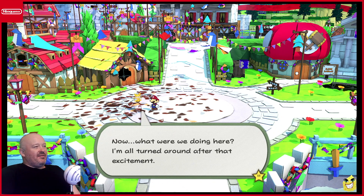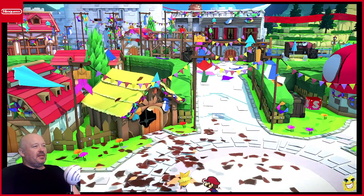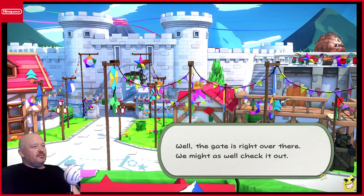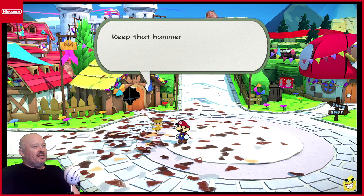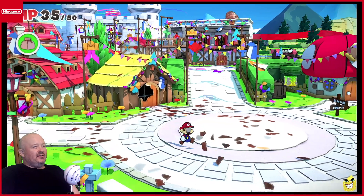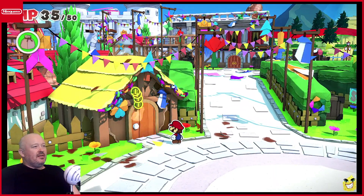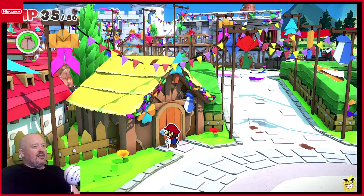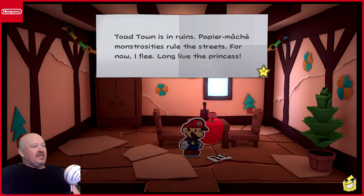Now, what are we doing here? It's all turned around after that excitement. Oh right, we were looking for the place where Peach's Castle used to be. Well, the gate is right over there. We might as well check it out. Keep that hammer ready in case we run into more of those huge monsters. Toad Town is in ruins. Papier-mâché monsters rule the streets. For now, I flee. Long live the princess.